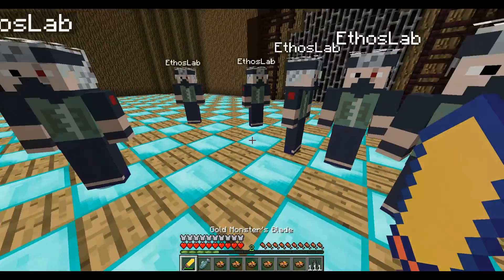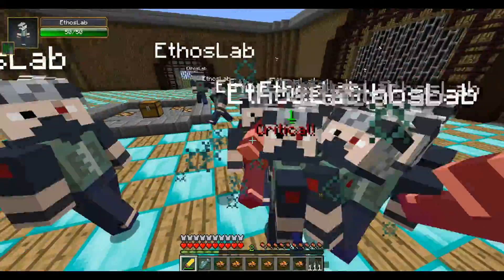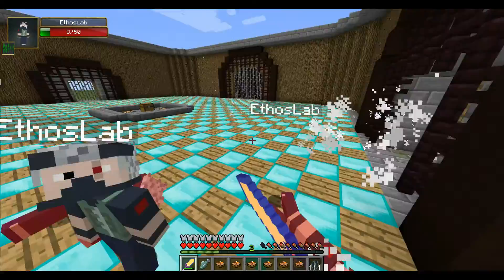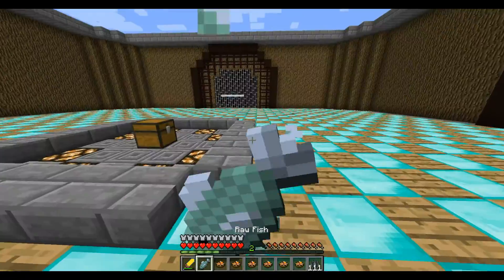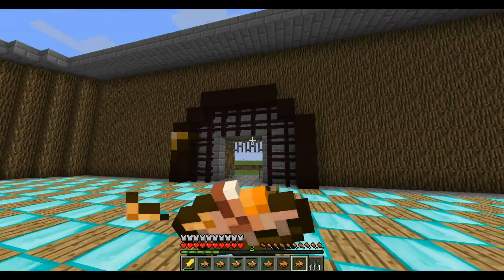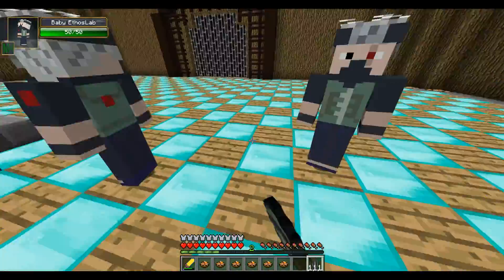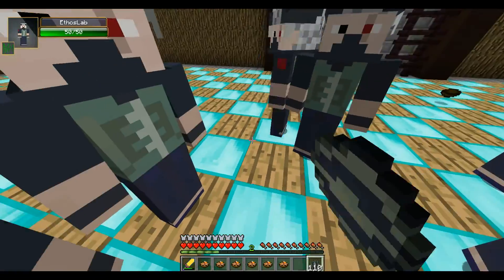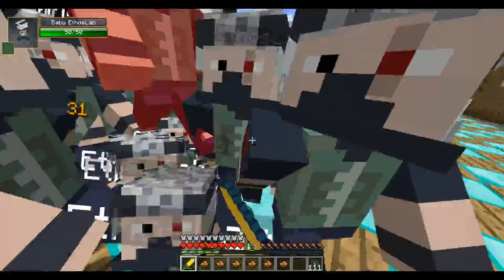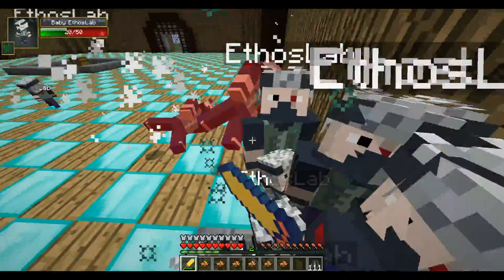We're down to one raw fish and a ton of cooked rabbits. Round nineteen — come at me! One of them is running away — what are you doing, your teammates need help! Round twenty — eating the last raw fish. Now all we have left is rabbit stew. Twenty mobs spawned, plus some baby ones. Round twenty, the final round — and we have defeated Ethos Lab!